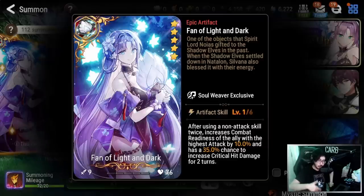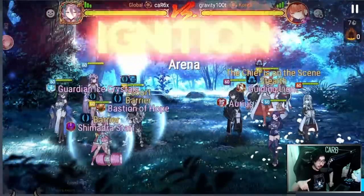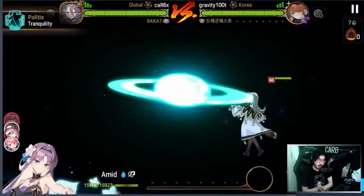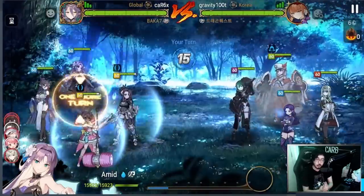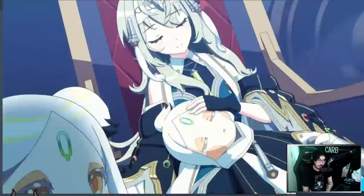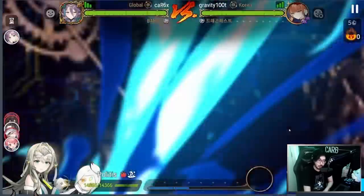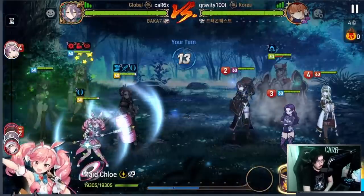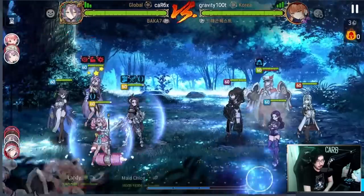I do think Fan of Light and Dark is very good especially for those who play more aggressively. Let me know in the comments if you've found anyone else making great use of it — maybe Desert Jewel Baal and Sezan. But overall, I didn't like the RNG element especially when not at plus 30, which is tough. Now let's break it all down and give the honest review recap.